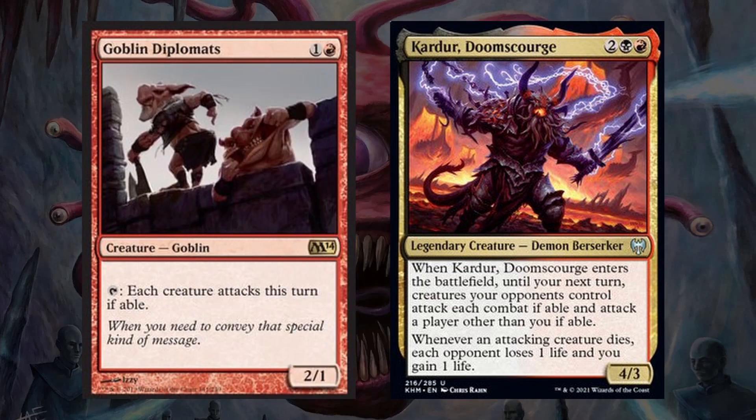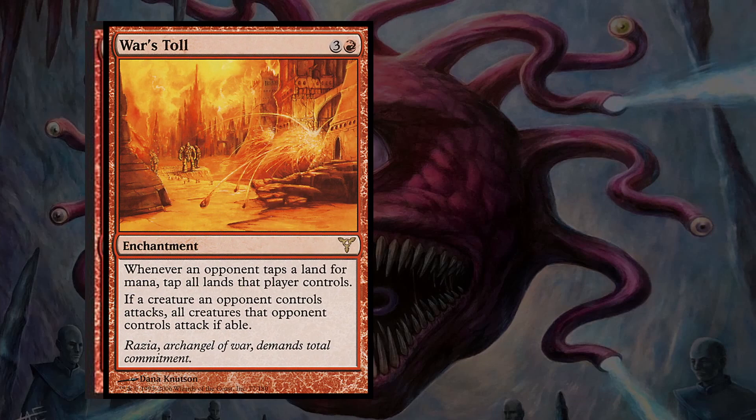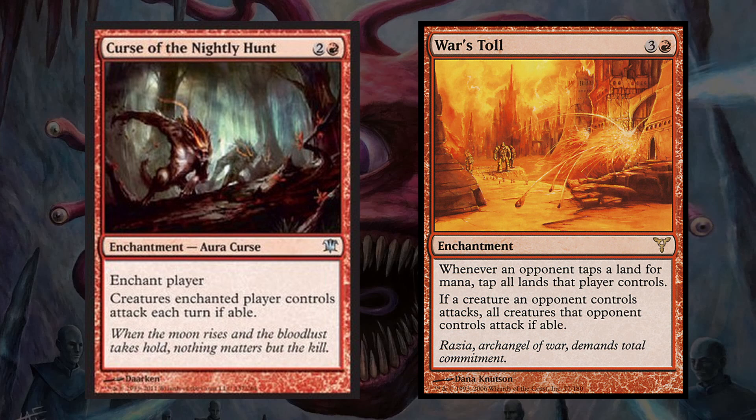Goblin Diplomat can be tapped to force each creature to attack during that turn, which effectively means we can make one of our opponents attack with everything. Karazikar is essentially another Disrupt Decorum because it essentially goads all of our opponents the turn it comes in, and it also has the added value of draining our opponents for 1 when their attacking creatures die. And finally, we have 2 enchantments with Curse of the Knightly Hunt and War's Toll. The curse can be placed on one of our opponents and forces all of their creatures to attack every turn, and War's Toll forces every able creature to attack when any other creature does so, which works great with our single target goad effects. It also forces our opponents to tap out their lands when they tap any of them, which can be detrimental to control decks and players who like leaving up mana for interaction.